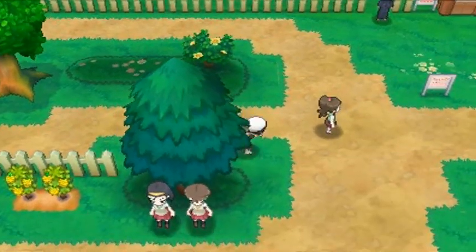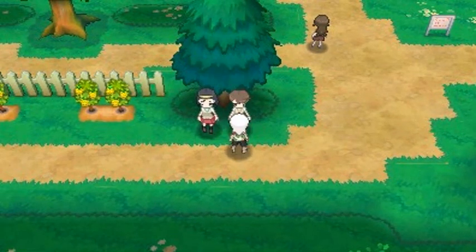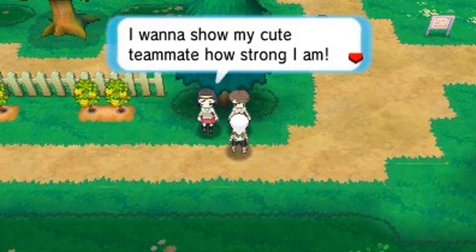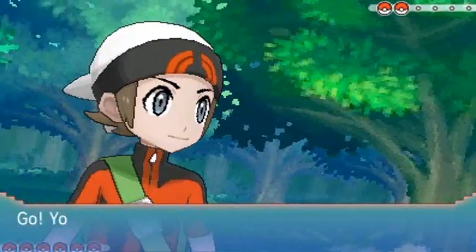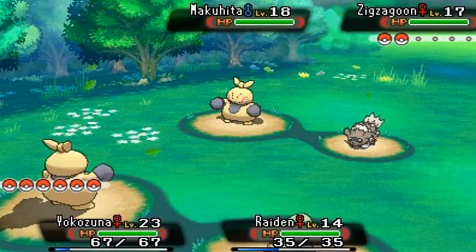Nobody has claimed that secret base yet, so that's pretty good. We're going to be using Yokozuna right here. We've got to get Raiden up to par because we've got quite a few evolutions pending — still got Hydra number two to evolve. We've been challenged by Anna and Meg, and they're coming out with both a Zigzagoon and Makuhita. They've got their own Yokozuna — it's probably a Rikishi or an Umaga, one of those two cousins.